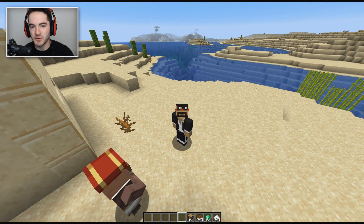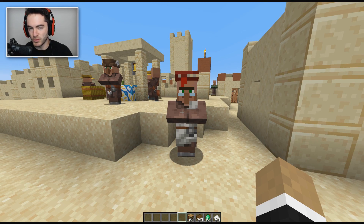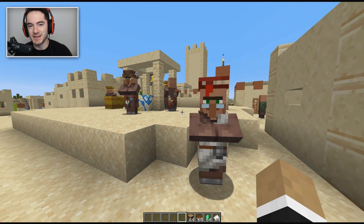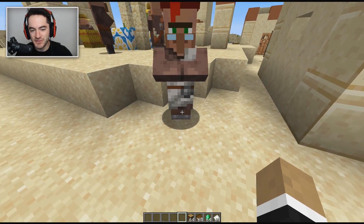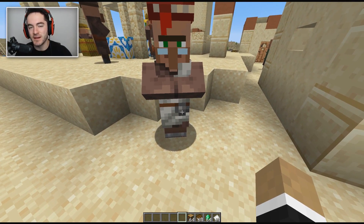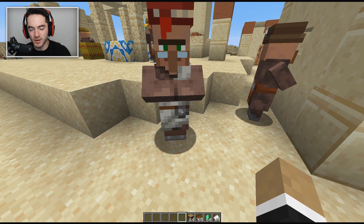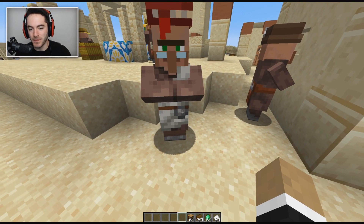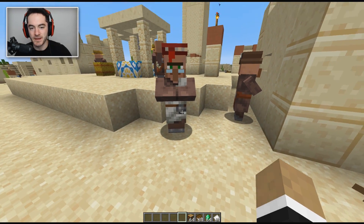I'm going to show you something in the new snapshot with villagers - a bit of a secret that I probably wouldn't have noticed myself if I hadn't seen it pointed out on Reddit. With this guy here, you'll notice on his texture he's got a little thing you might otherwise completely ignore down here on his waistband - a belt buckle or pendant. Right now it kind of blends in, it's gray.